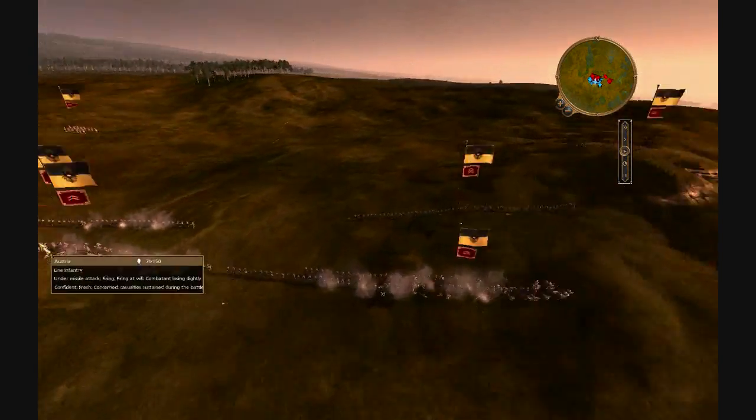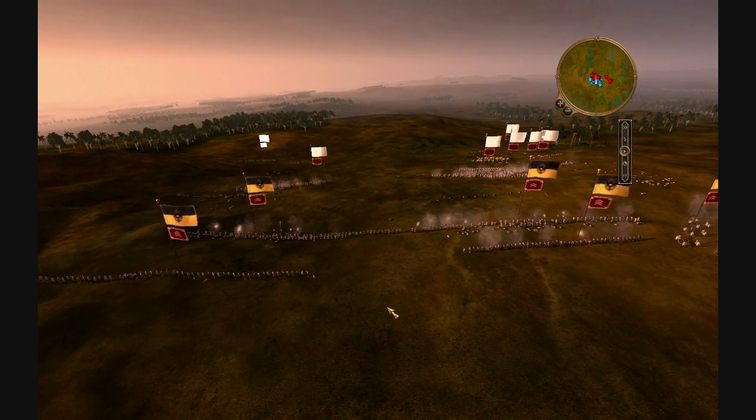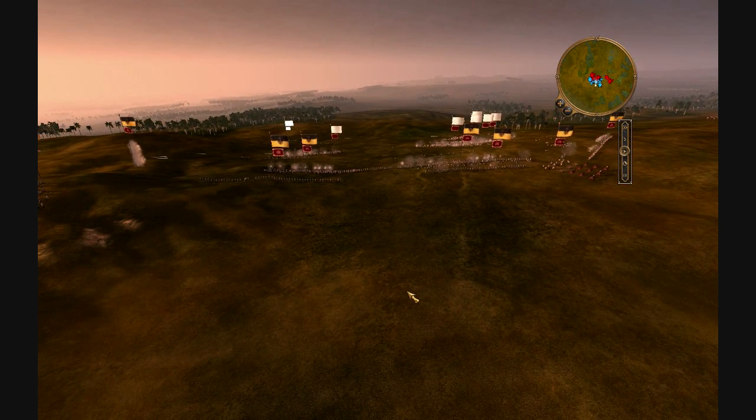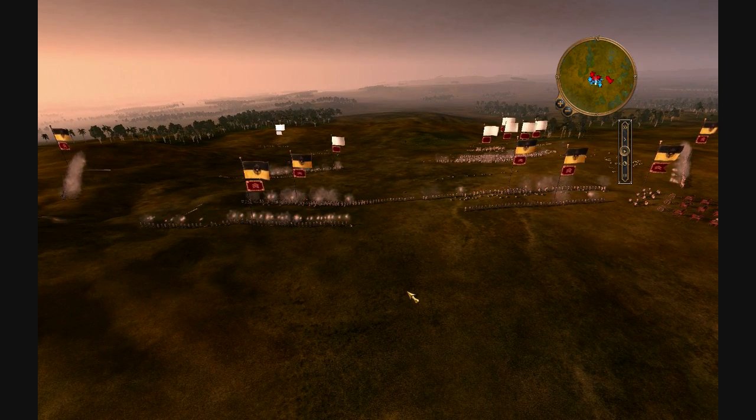What I'm doing right here is actually a little modified. Their left side is starting to route, and once they do that you're just going to swing your reserves into their right flank and finish them off nice and quick.